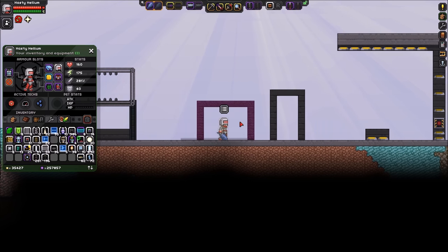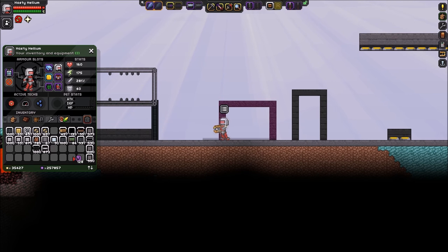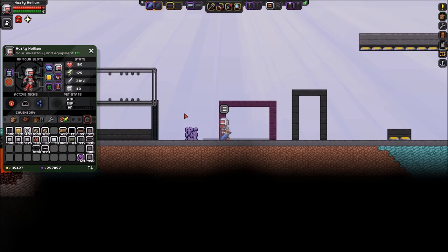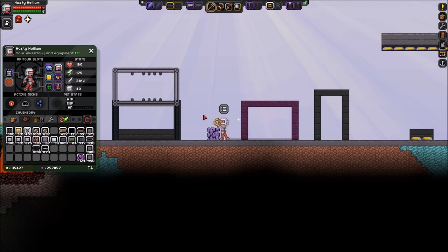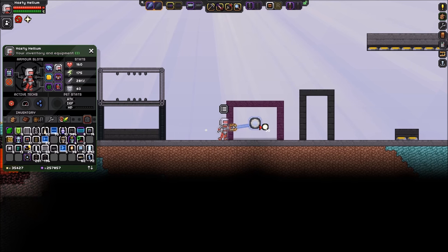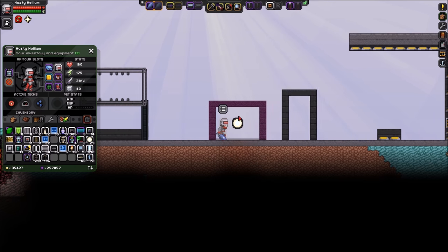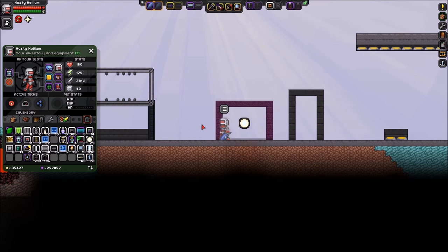Moving on, the next bit involves invisible blocks. There are a couple of different options in the game. The first one is the matter block. You can place it and it's physically visible, but when you paint it any color it becomes invisible. You can also place it in the background, which lets you put wall-mounted stuff on what appears to be no wall at all.